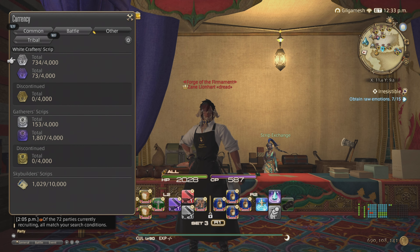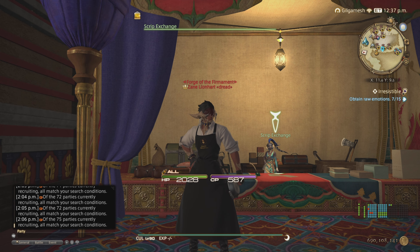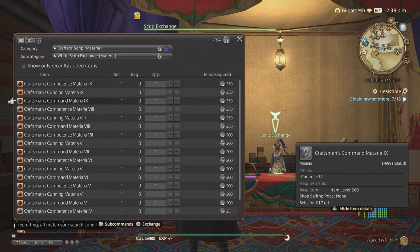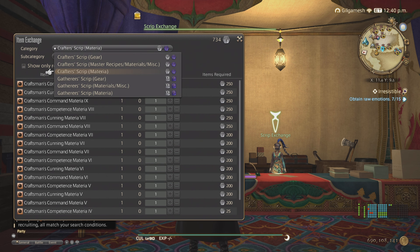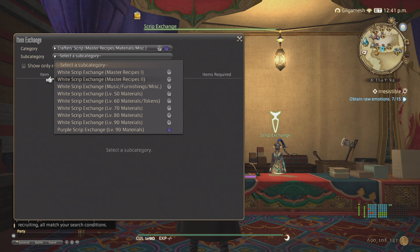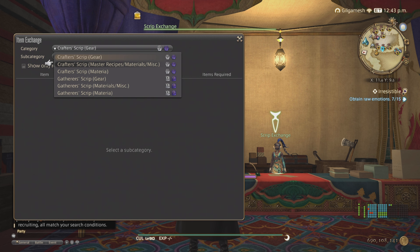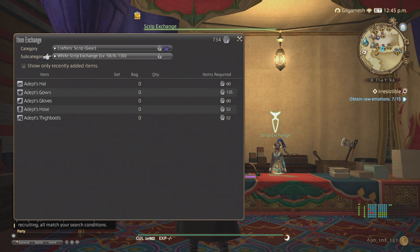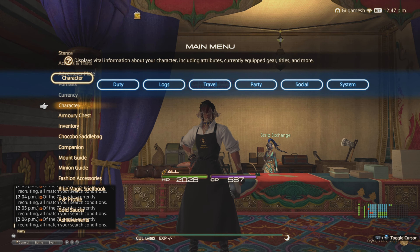Starting off with scripts. We get a new script color in the next expansion, which means that yellow gets removed, white gets discontinued, and purple becomes the new white, and then purple gets replaced with the new color. Meaning that everything in the script exchange gets reduced down to purple. That includes old materia, current materia, all this stuff here will be purple until we get level 100 in the categories, including gear as well. The amount of scripts for each might get reduced, they might not, but we'll find out in Dawn Trail. That goes for crafters and gatherers.